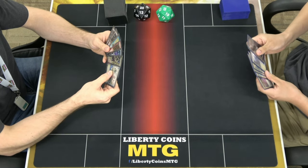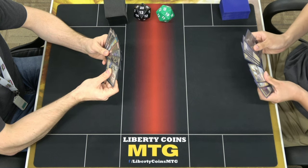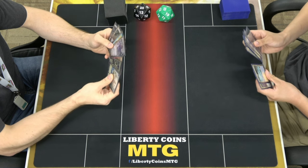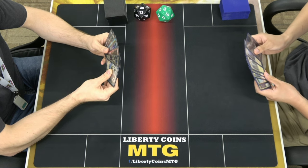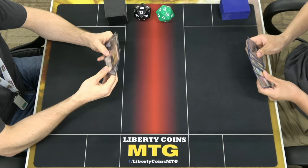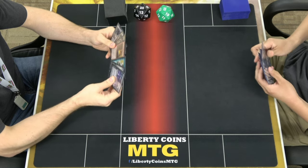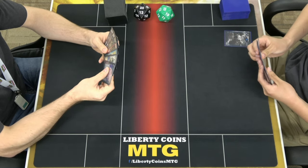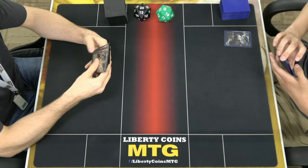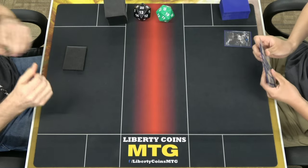I assume you'll play first. This full of cards, you keep this. Things haven't gotten more for me — I'm going to keep this. So I'm just going to start with playing an Island and pass. I'm going to keep, I guess. Sorry, I forgot. It's not a great hand, but I'll try it. Island? Yep.